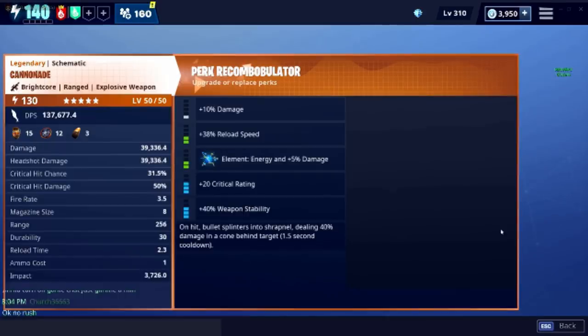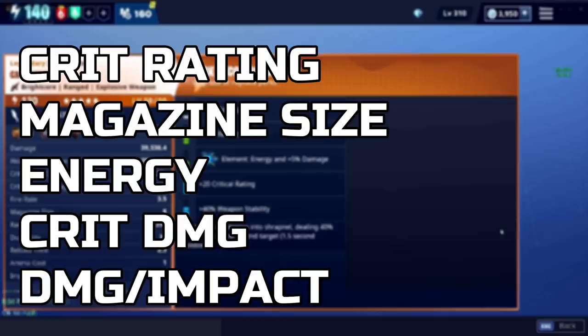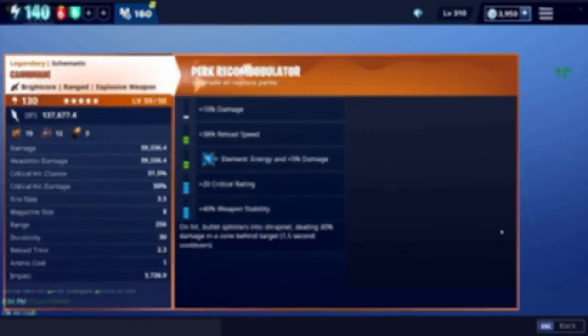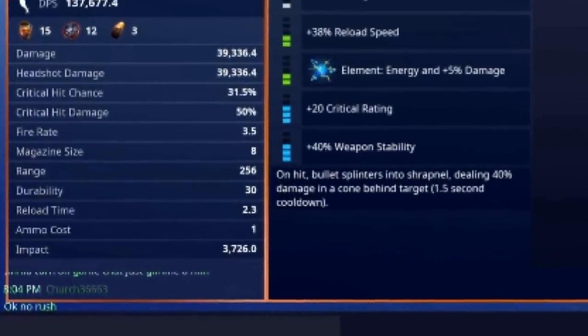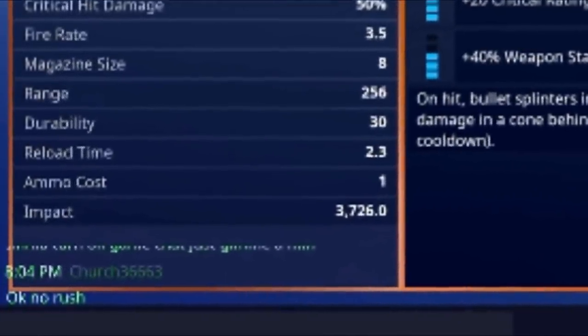The fourth slot is crit damage, and the last slot I highly recommend damage or impact, with a very large emphasis on the damage. You can do durability if you want, but damage is what we're looking for. So your final rolls are: crit rating, magazine size, energy or physical, crit damage, and damage/impact. The reason is it only has about 4,000 impact per shell. At 4,000 times 14 for the entire clip, that's 56,000 impact total — compared to Santa's Little Helper getting around 40k in under one second.